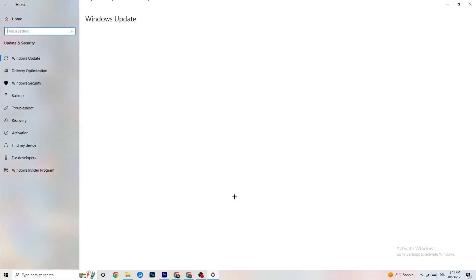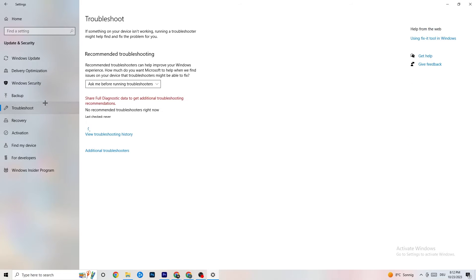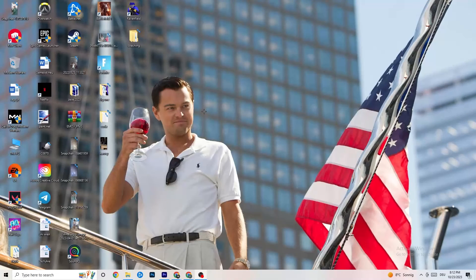Go back to the main Settings and click on Update and Security. Stay on Windows Update and check for updates — make sure you have the latest version of Windows, as this will increase your system's power and help with many issues. After updating, go to Troubleshoot and use the built-in troubleshooter to search for anything not working. Sometimes it finds something, sometimes it won't — just try it out.